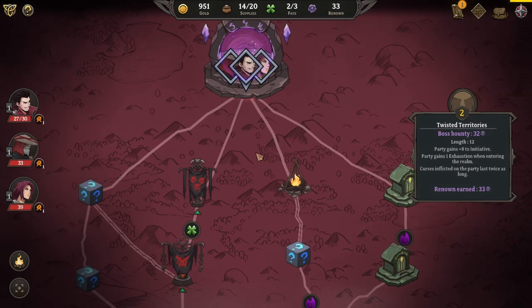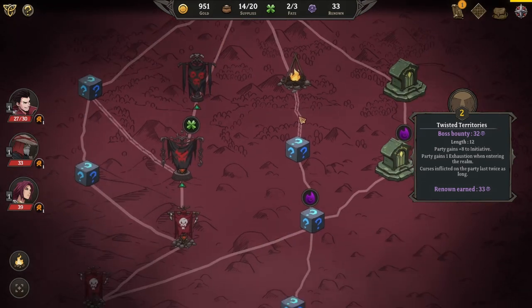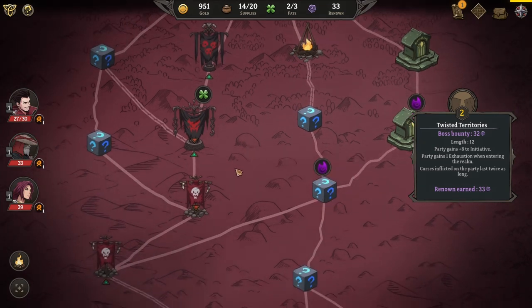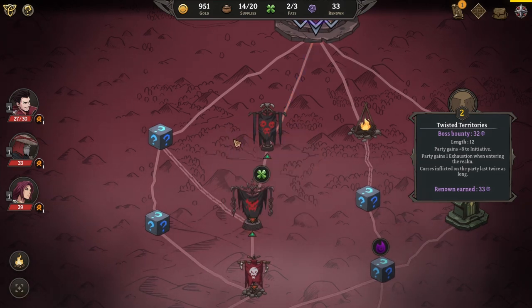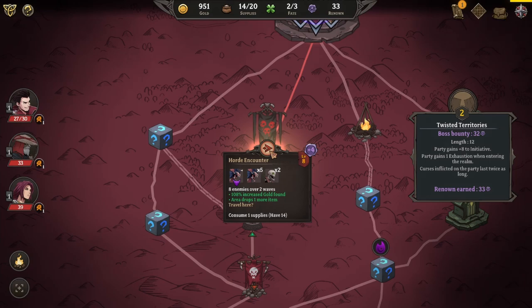We're back to the map. Let's plot our route. I think we head this way and do this horde encounter. I don't want to be doing stuff where we may not get experience, and there's a curse here anyway. There's a fate here, which is pretty good. This will be two mini-bosses. I actually don't know what these symbols indicate, so let's go this way and find out.